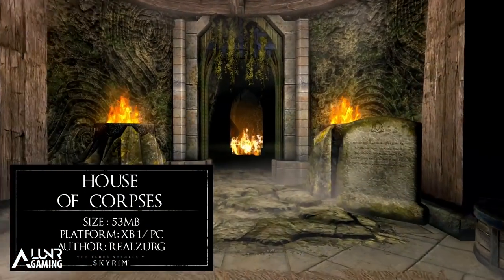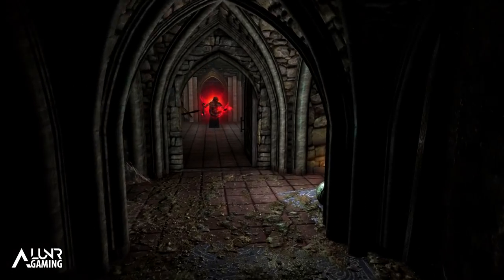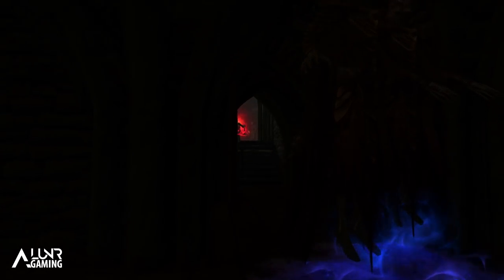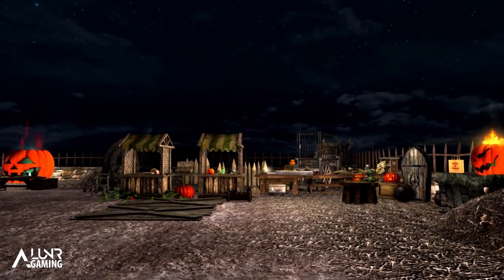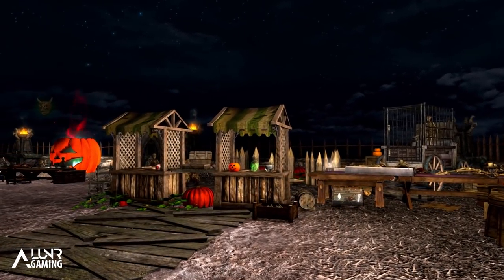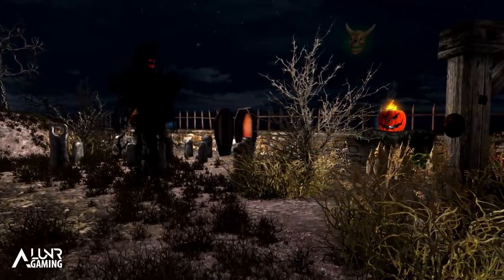That just leaves us with our final mod and it's called House of Corpses, and this one's actually pretty awesome. It's a Halloween Town, dungeon, quest, and player home all in one. If you install the mod, head over to the Catacombs in the Hall of the Dead in Whiterun and you'll find a portal to Halloween Town, which is a place you can see in the video right now. This area on its own is pretty awesome — the amount of decoration is what makes it great. On the right you have a Halloween merchant and there is also an enchanting table next to some skeletons and other cool decorations. Next to this area is the graveyard, and there is a coffin there if you want to sleep as a vampire.